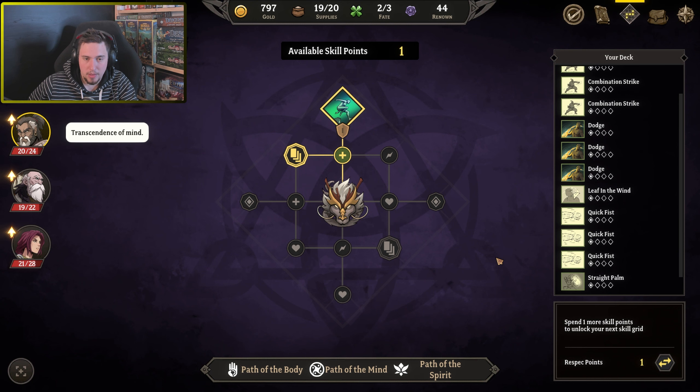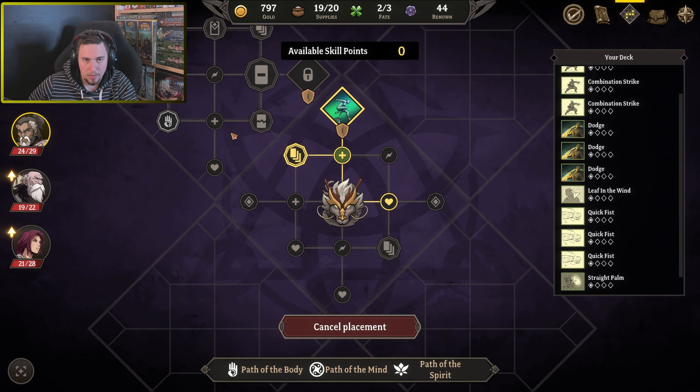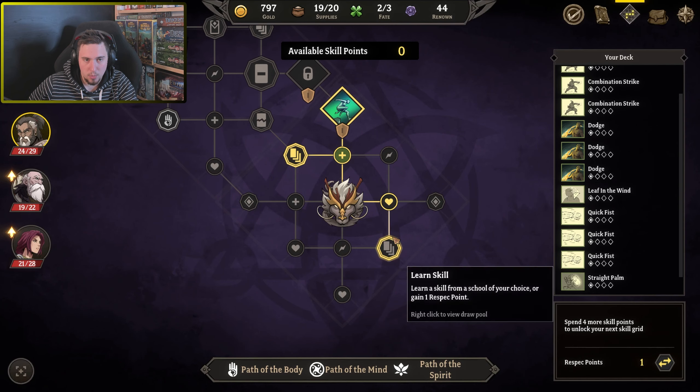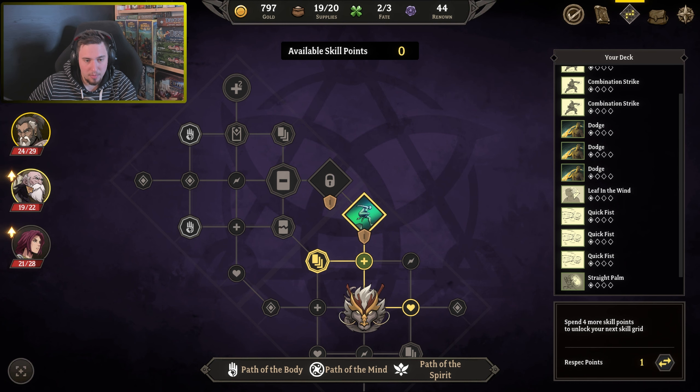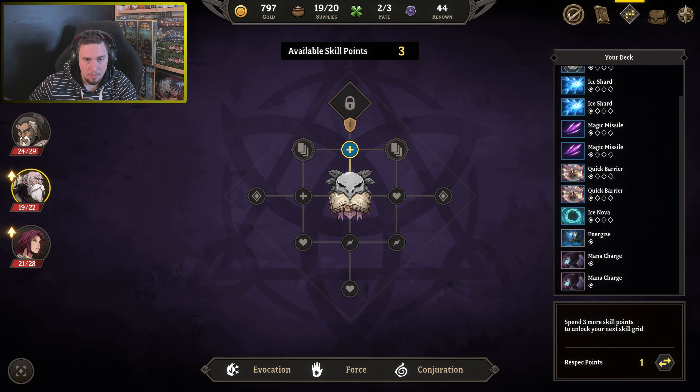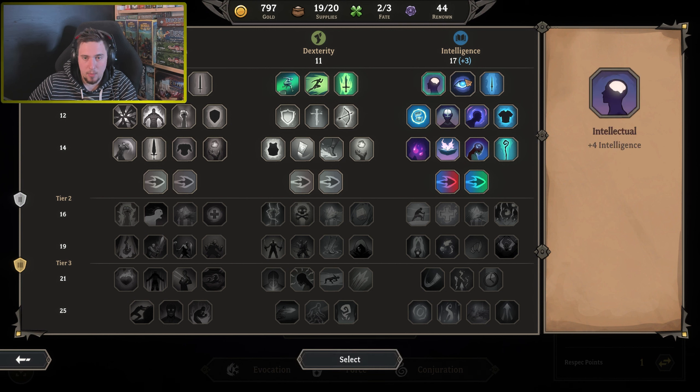We have one more point to spend. Initiative - nice, but I think I will go for maximum HP. Now we are going for path of body and we will place it right here because we will have another one and I will have the other talent right from the get-go. Fantastic.